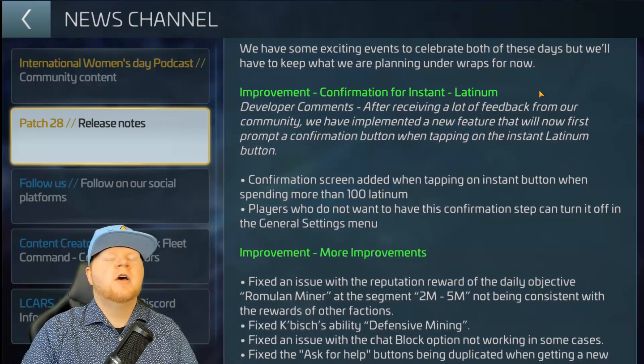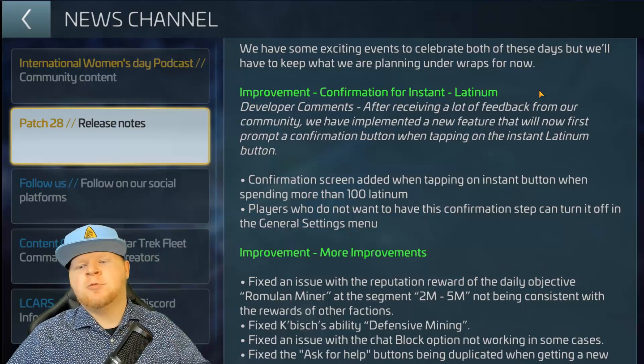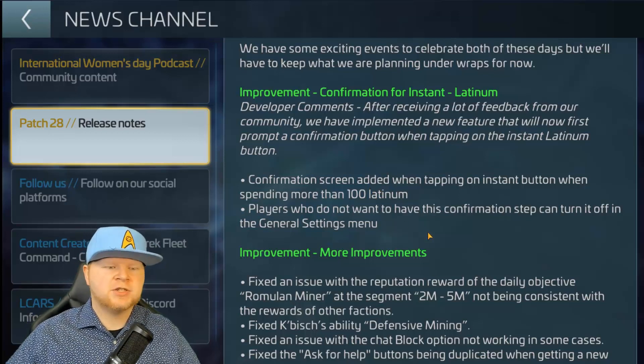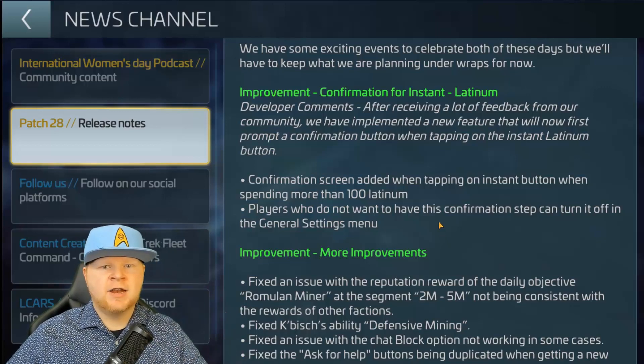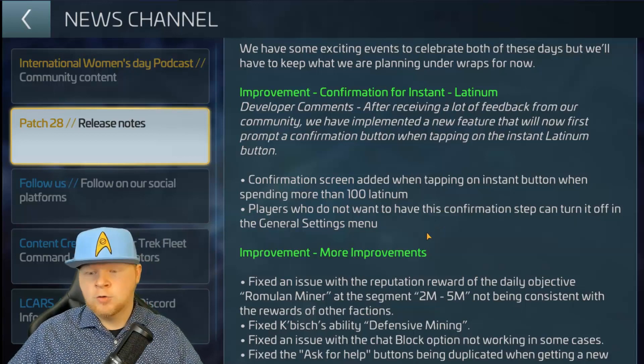Here's a huge one — and I've been telling y'all this is coming for a few weeks. The confirmation button for instant Latinum repair is here. For if you are going to spend more than a hundred Latinum, you will get a confirmation screen asking you to confirm if you want to instant repair. That's going to save you thousands of Latinum — I just accidentally instant repaired a few weeks ago and spent six or seven thousand. It'll really hurt.